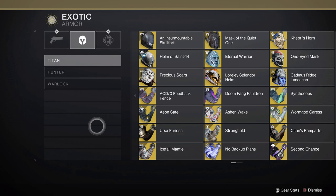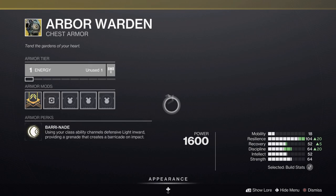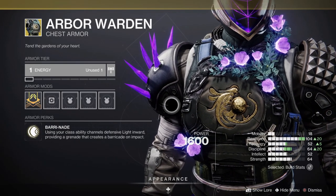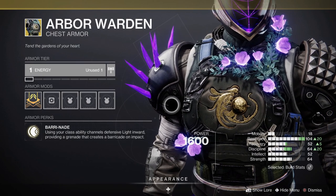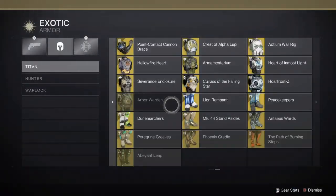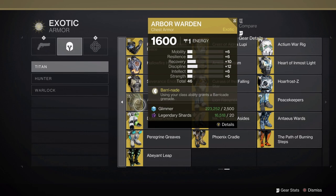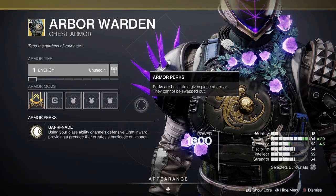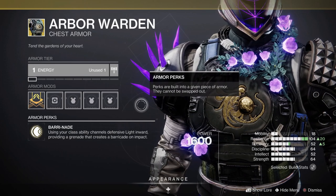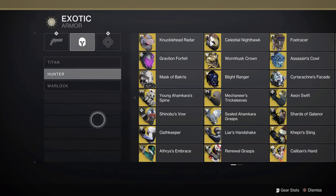But then there is new armor for each class, one for each. The Titan one is Arbor Warden, which is definitely an interesting one — did not expect this. Using your class ability channels defensive light inward, providing a grenade that creates a barricade on impact. Basically, if you use your barricade, you can then throw your grenade and make another barricade. Considering this is the exotic and most barricade perks that are good on our other exotic pieces, it's hard to say whether or not this will outperform those other ones.